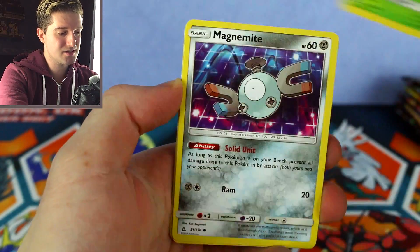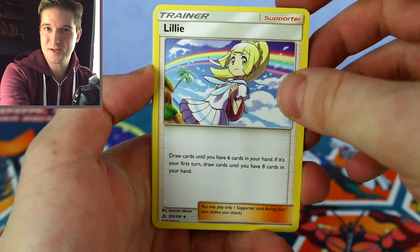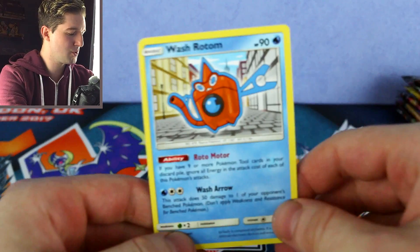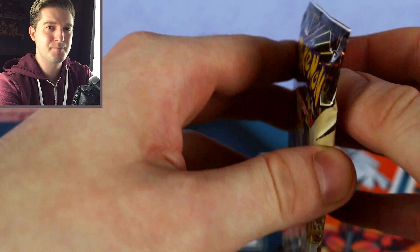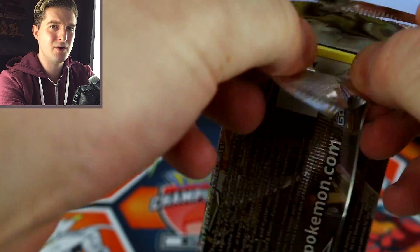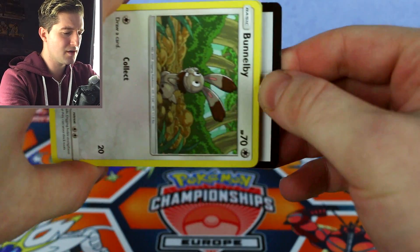We've got Persimium, Shinx, Exeggcute, Magnemite, Breezel, Lillie — if only a full art. Magnetron, Lillie was such a good card. Primplup and a Wash Rotom — he's keeping clean! Ultra Prism was a great set, and I think it was short printed, so there aren't too many sealed boxes out there. They printed tons of blisters but not many boxes, so they are highly regarded as quite a rarity.